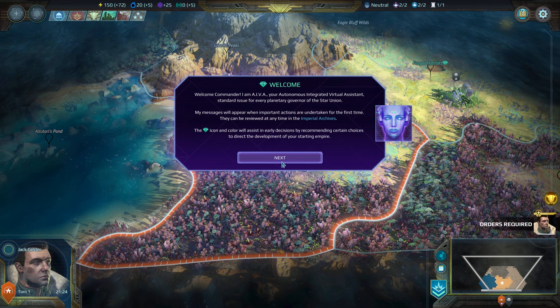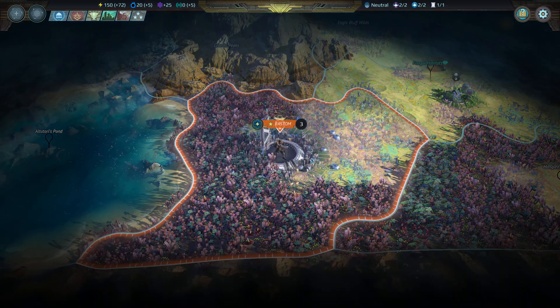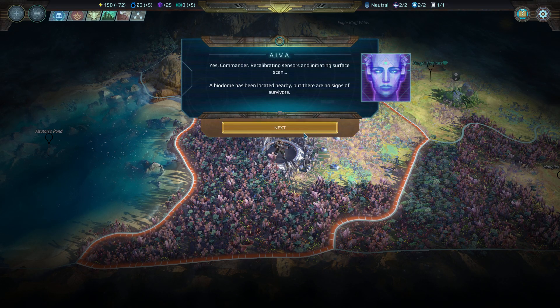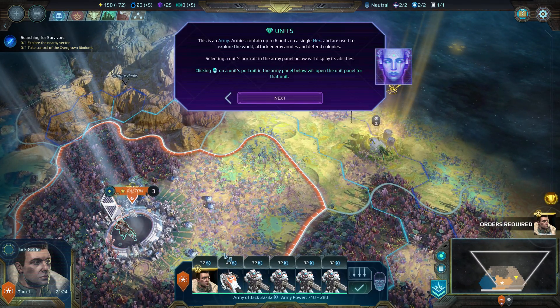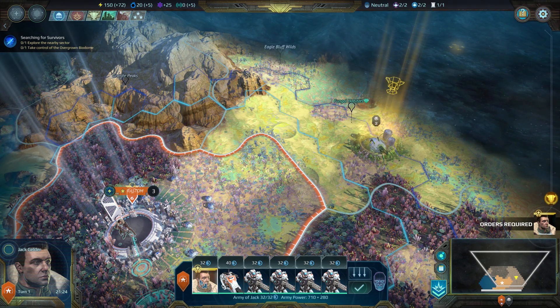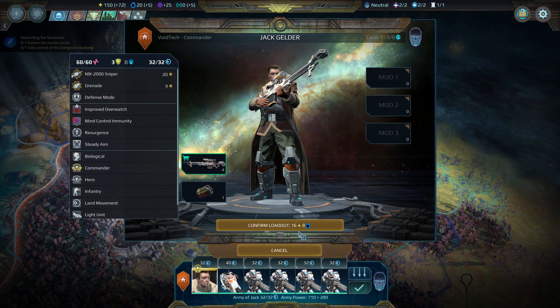'Welcome, Commander. I am Ava, your autonomous...' Sure, you are - you are Ava. Just follow what they say. This is an army. To move an army, select it. Heroes are special units, of course they are. So let's change the sniper rifle again.